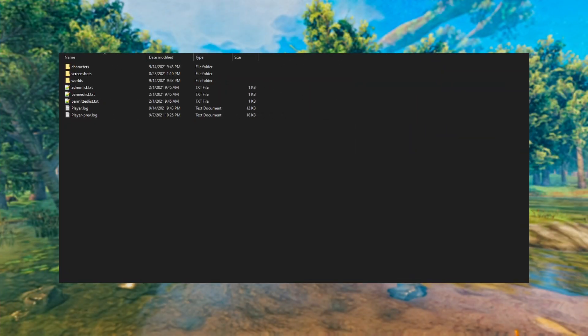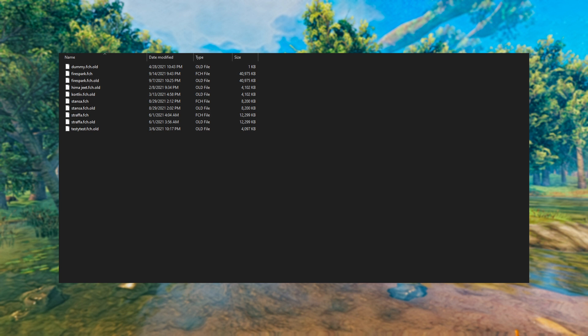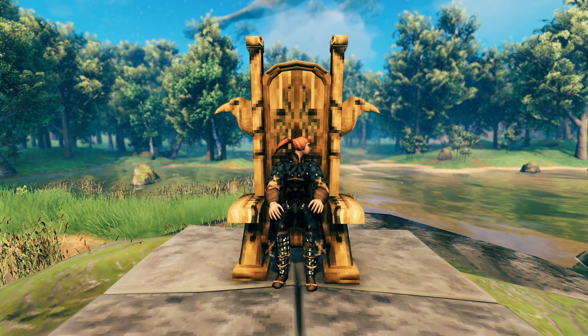To back up your character, go back to the main Valheim folder where you have Characters, Screenshots, Worlds, admin list, and so on. Double click into the Characters folder. Characters only have one file — the .fch file. For example, I have FireSpark.fch and FireSpark.fch.old. Ignore the .old one. Click on FireSpark.fch, hit Ctrl+C, then go to the backup folder where you just pasted your worlds and hit Ctrl+V. You just backed up your character.